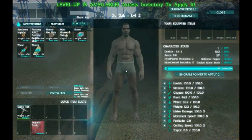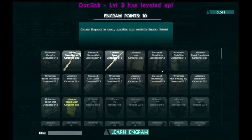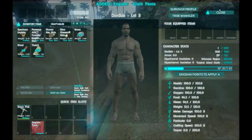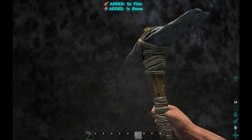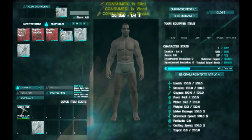I also have my next level. At level three I like to bump up weight, because resource gathering is the primary focus and you're going to get encumbered — a little bit of extra weight really helps. Campfire is what I suggest next, and pants. I need to go smack this rock with my pick to get some flint. Now I should be able to make the stone hatchet.